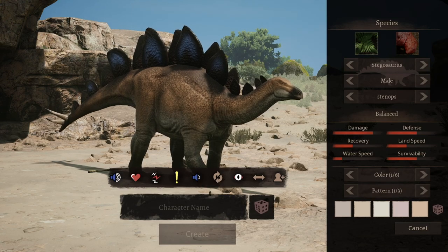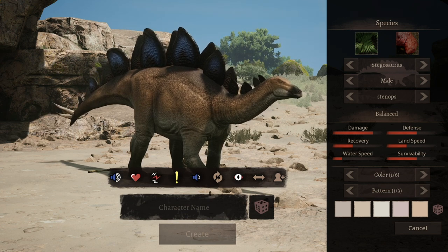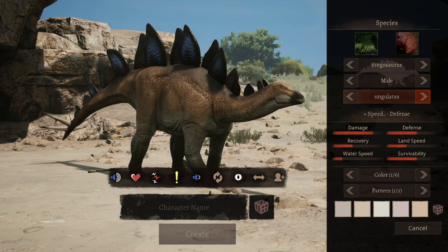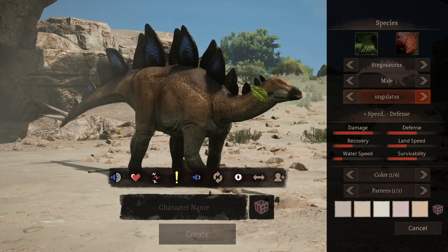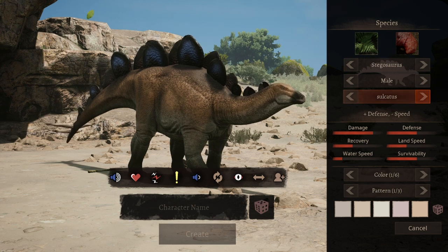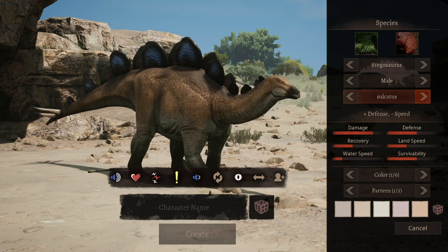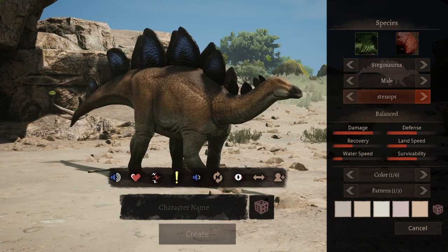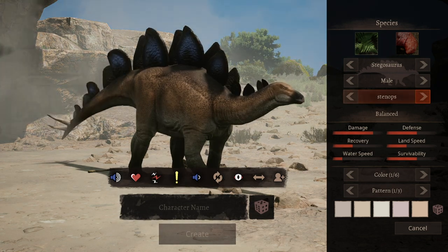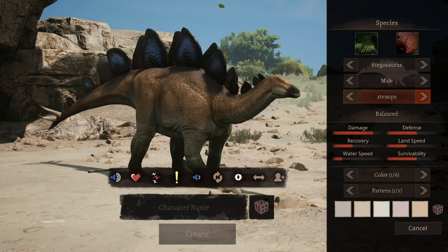When it comes to what subspecies you should choose, I would actually go with the balanced one. The thing about the Stegosaurus is you don't really need the extra speed, more so the extra defense, but on the other hand, choosing more defense at the cost of speed may make it more difficult to dodge charge-up attacks, and that is really crucial if you can't dodge the charge-up attack from Apexes. As balanced, you have enough speed, you have enough defense — you can't really go wrong with that. But of course, the final choice is yours.